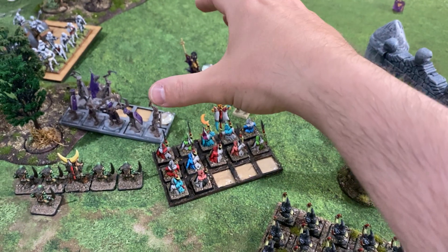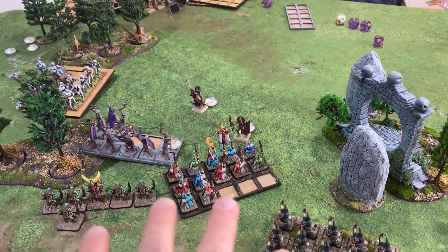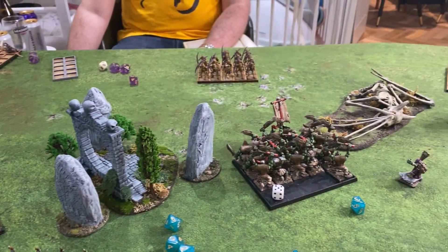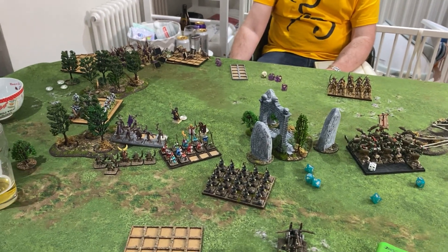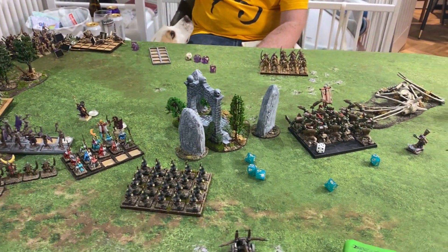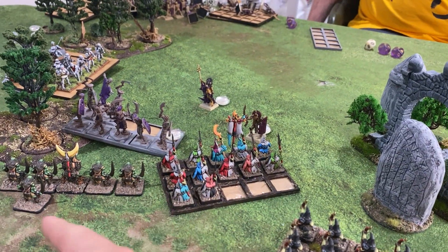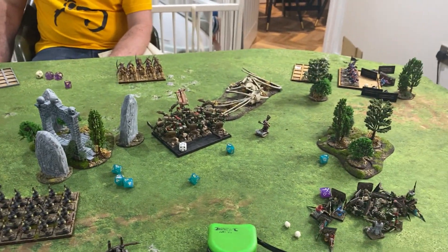These guys killed the general. The line breakers simply moved up to get closer, then they were attacked by the spears and the spears died. This little area really felt like it was going to be an undead victory, but it's looking a little bit less likely for the undead now. They've got one guy there, this unit here, and their wizard, but line breakers are coming round. It's probably swung more towards the orcs and goblins. I've run out of units that can actually hurt you.